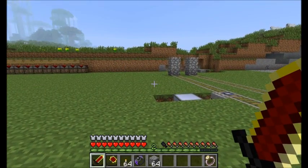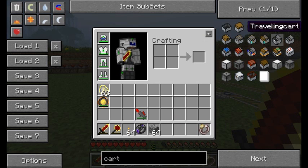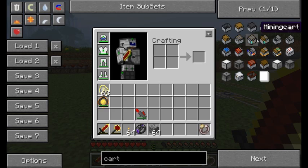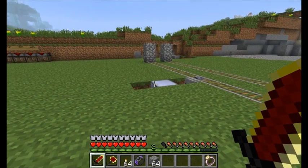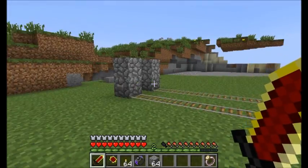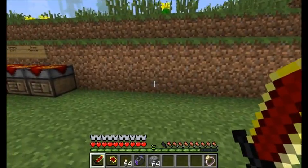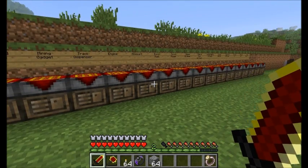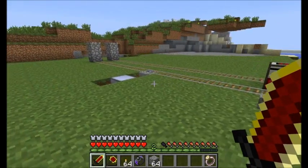Steve's Carts adds 22 minecarts to the game with all kinds of awesome stuff. A couple of the minecarts that are added are not viewable in NEI, so I'm going to have to show you them building manually, but that's okay. There's a whole bunch of cool stuff in here and it's actually a really neat mod. There's a couple minecarts in particular that are extremely impressive, so stay tuned. I'm going to start off with some of the more basic ones and work my way up. I've set up some project tables here for all the crazy carts that you can make.